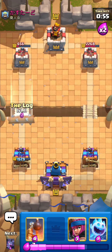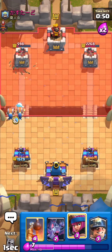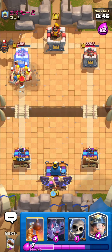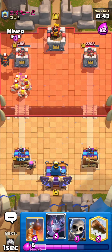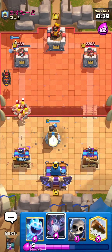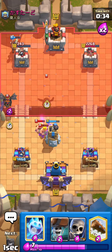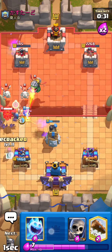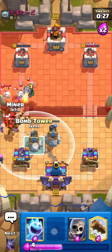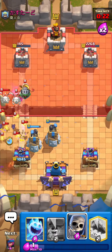We're gonna log at eight. Ice spirit, then wall breakers. Set up a firecracker — perfect. I'm gonna miner in the back. He's gonna play fireball or something. Miner's gonna get close to taking the tower. I'm gonna wall breakers just to tank a tiny bit, then miner to tank also. Okay, good defense good defense.